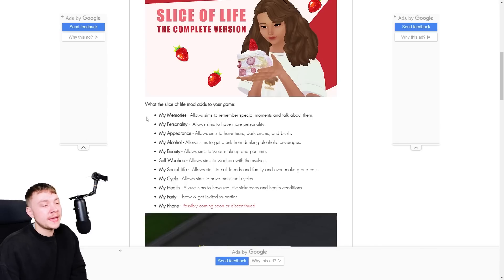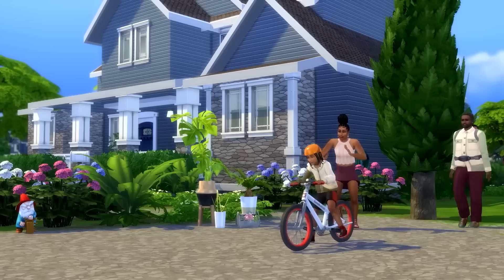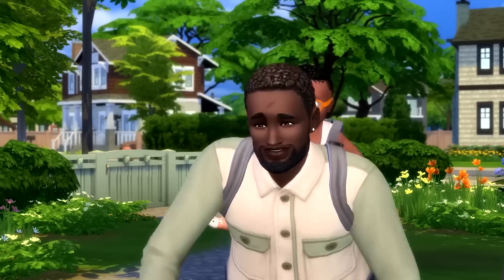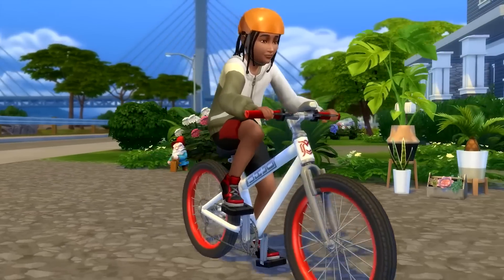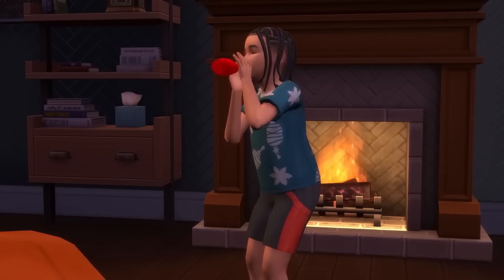You don't actually have to download every single one of these things - you can download them separately. If you want to give your Sims better personality like they do in Growing Together, I recommend My Memories, which has a great memory system - in my opinion a little bit better than Milestones in Growing Together because they're actually meaningful. Also My Personality, which lets them have a better personality, and My Appearance, which allows Sims to have tears, dark circles if they're tired, and lets them blush. It gives your Sims more uniqueness and character for those who appreciate the smaller details.